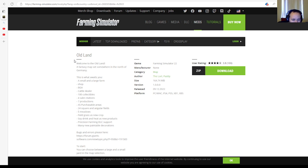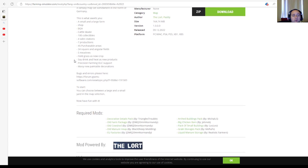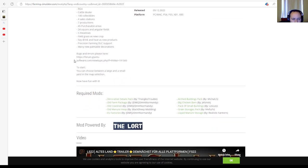Old Land features a small and large farm shop, BGA, cattle dealer, 100 collectibles, four sales stations, seven productions, 45 purchasable areas, 24 square and angular fields, five metals, field grass as a new crop, soy drink and heat as new products, Precision Farming DLC support, and many new placeable paintable decorations. To start, you can choose between a large and small yard in the map selection.